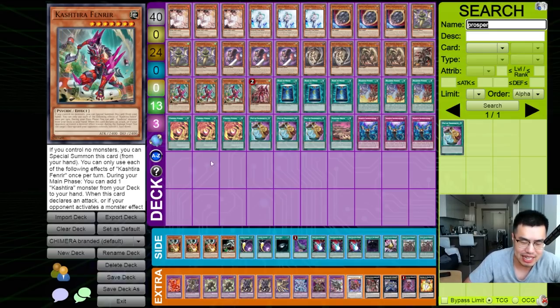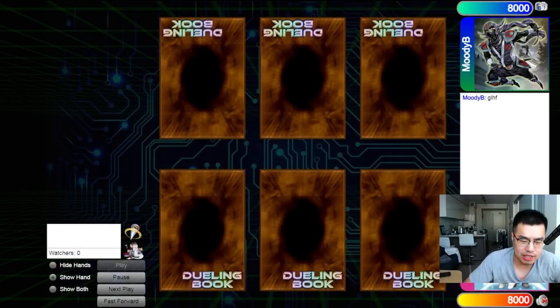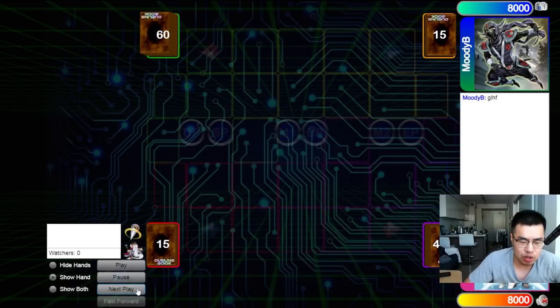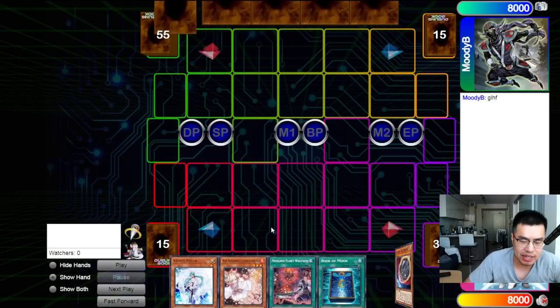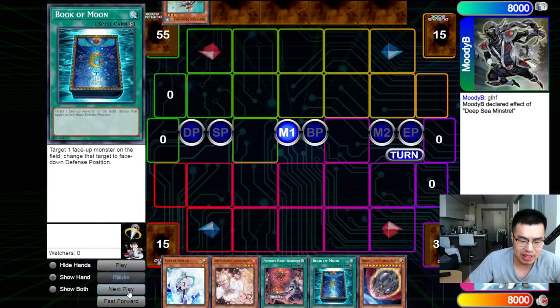I'm going to show you guys a cool little replay we just had with this deck — it's actually a lot of fun. Our opponent actually wins the die roll, so just showcasing the sheer power of this deck going first and second, especially with the non-engine cards. You can see this hand is just crazy — basically pure cash. We're having three hand traps, one Book of Moon, and one Pressured Planet.